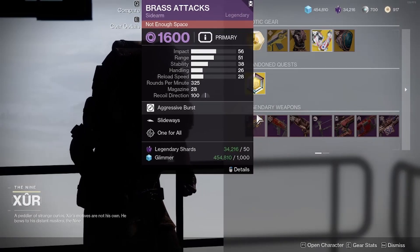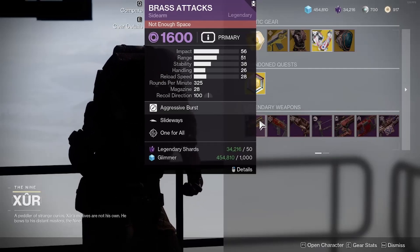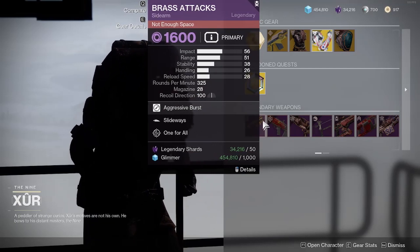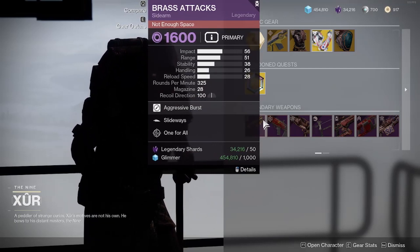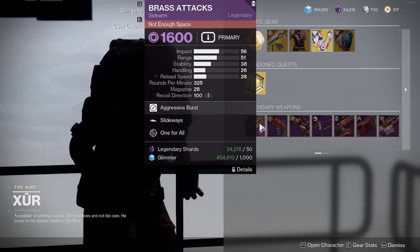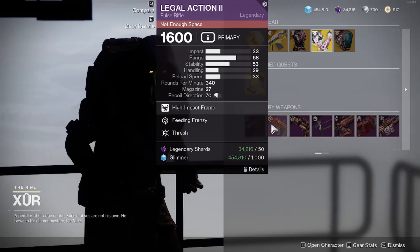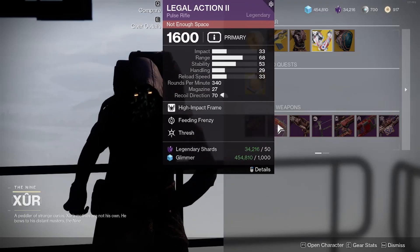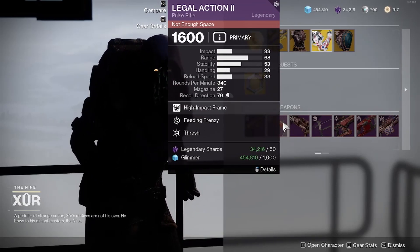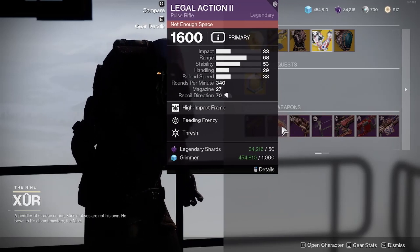Let's take a look at the legendary weapons. He has Brass Attacks, which is a sidearm — it has Slideways and One for All. It's an okay sidearm but there are better ones out there. If you don't have one, you can go ahead and pick up Brass Attacks. There's also Legal Action, which is a pulse rifle — it has Feeding Frenzy and Thresh. Not the best perks for a pulse rifle, so I'd just skip this.